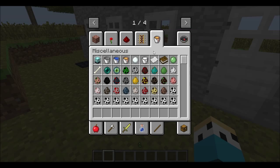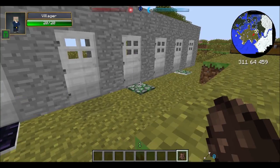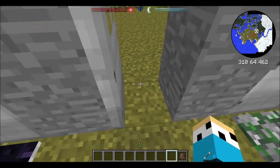These all work only if a player's on them. So if I spawn a villager, nothing happens. But if you walk on it yourself, it opens.